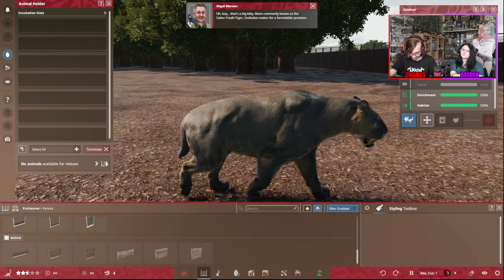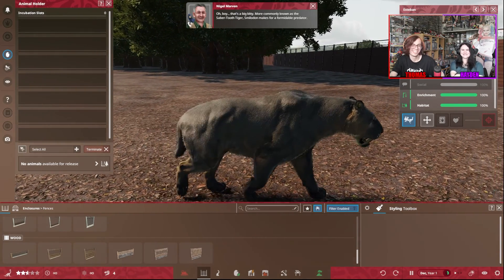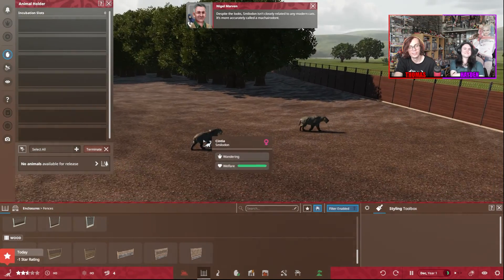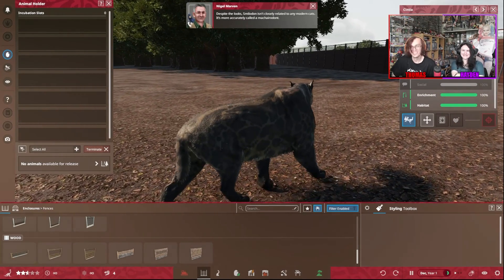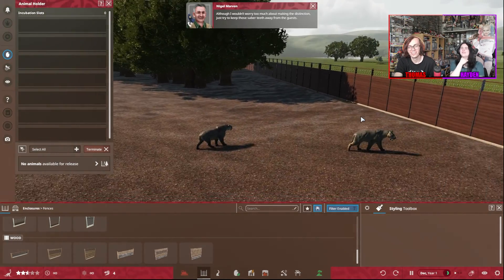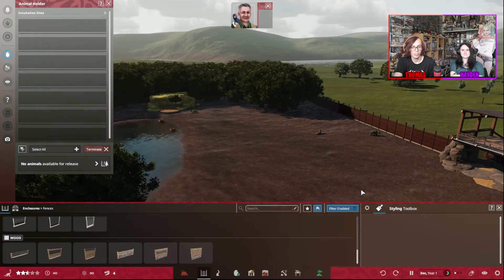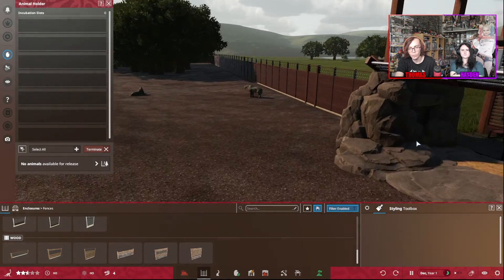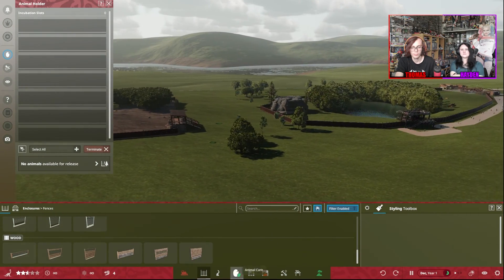Oh boy, that's a big kitty — the echo, ice age! Smilodon makes for a formidable predator. Despite the looks, smilodon isn't closely related to any modern cat. I got for ice age you get for fucking Dora the Explorer — because he called it Diego, so it's going to be Dora and Diego. Because then they've got the place to run around, they've got the watering hole, they've got the place to hide. They've got a little bit there they can go in to have a look at the guests and go 'alright mate, how's it going, I'm going to eat you in a bit.'